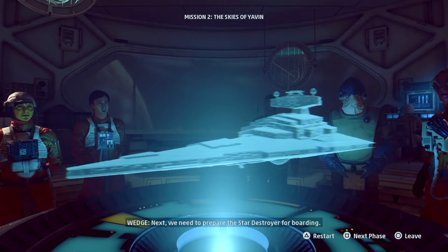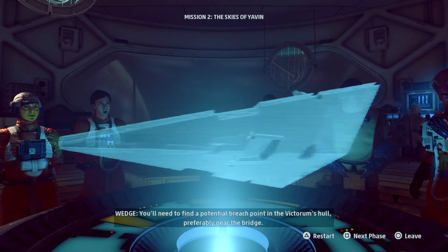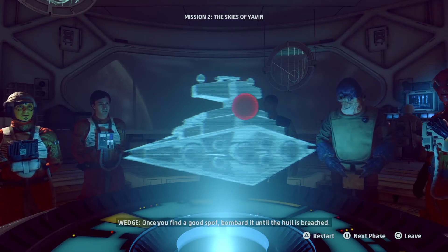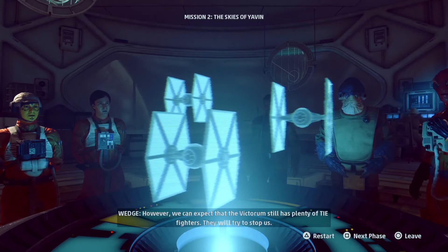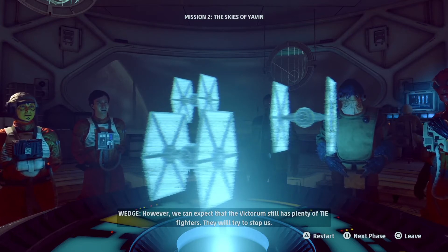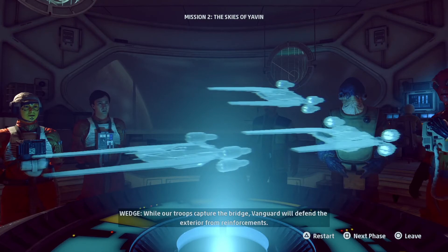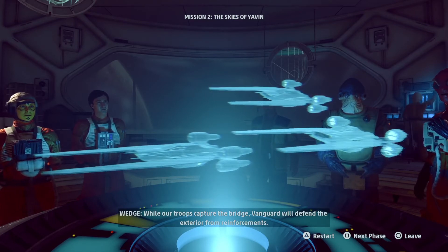Next, we need to prepare the Star Destroyer for boarding. We'll need to find a potential breach point in the Victurum's hull, preferably near the bridge. Once you find a good spot, bombard it until the hull is breached. However, we can expect that the Victurum still has plenty of TIE fighters — they will try to stop us. Once the skies are clear, we can bring in the boarding team. While our troops capture the bridge, Vanguard will defend the exterior from reinforcements.